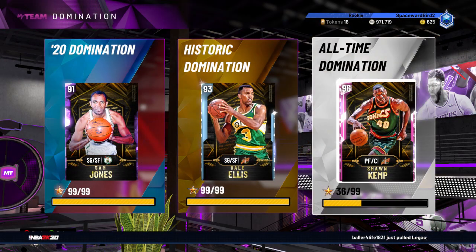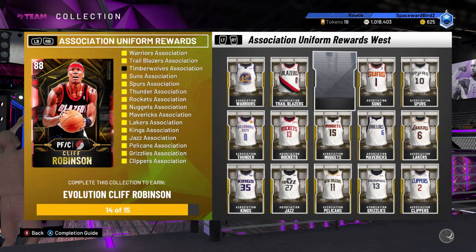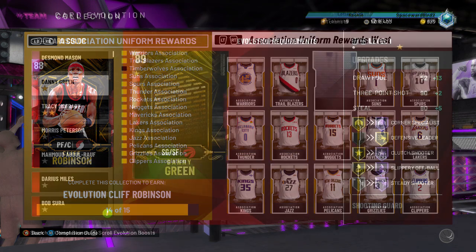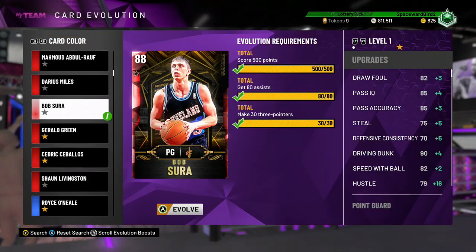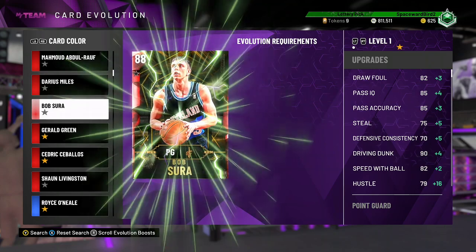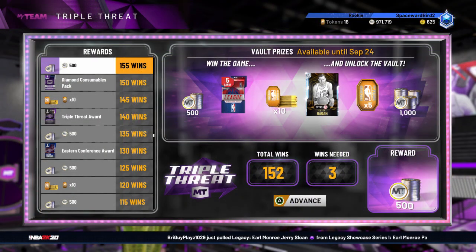Running Dom, you also get reward cards. Finishing up Historic Dom, I got some Evolution cards — most of them. Thanks to the T-Wolves Association uniform rewards glitch, I'm still waiting on 2K support to add my Evolution Cliff Robinson to my collection. I did get Evolution Bob Ciro and Morris Peterson and was able to evolve both this past week. Fastest way to evolve cards: run them in Triple Threat Offline. You're multitasking — getting triple threat offline wins, moving up the board, collecting rewards, and racking up the stats needed to evolve your cards.